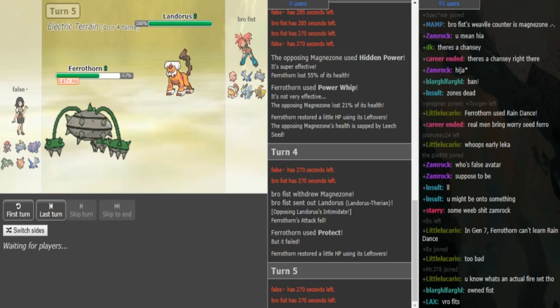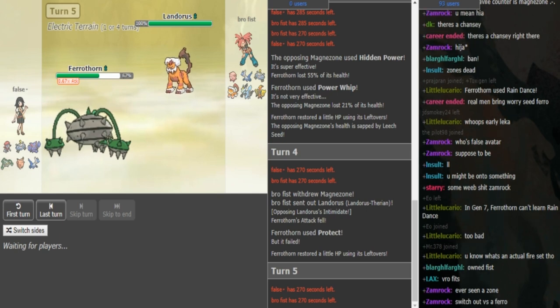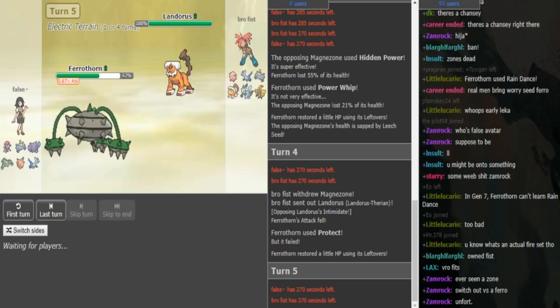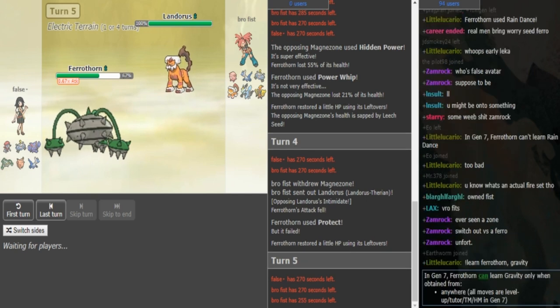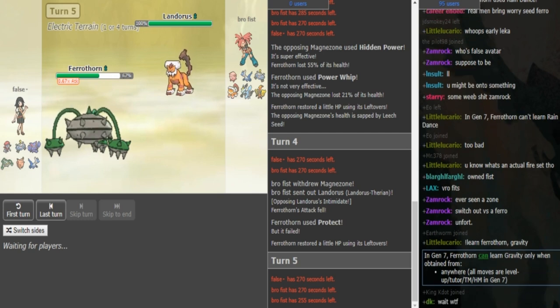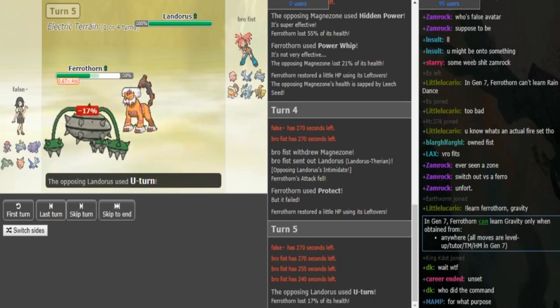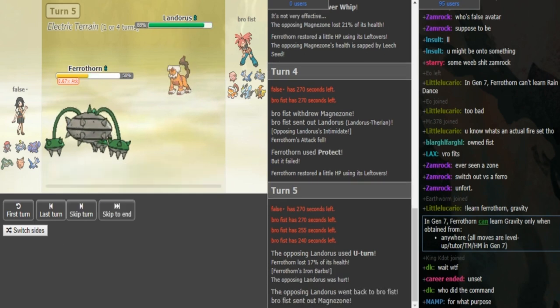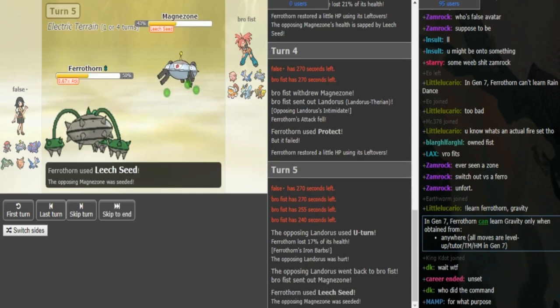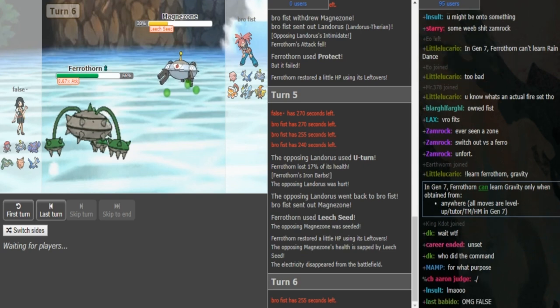So Brofist knows that this is a Power Whip, Protect, Leech Seed Ferrothorn and the last move is most likely Spike. So he doesn't have Knock Off and doesn't have Gyro Ball - he knows that his Kyurem walls this. I assume there's no point in getting up Rocks for Brofist because he has to defog quite often since Clef or Ferrothorn can get up Hazards super easily on most of Brofist's team - on Chansey, Ladi, on the Koko. His defog is either the Lando or the Koko. He U-turns back into Magnezone, False makes a good play lead sheeting in case Magnezone comes out. Brofist is not in his interest to stay in here - he's most likely gonna switch out.